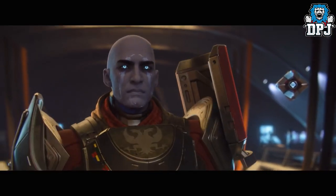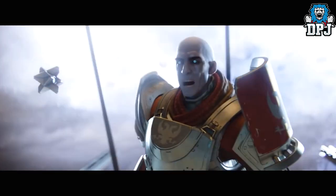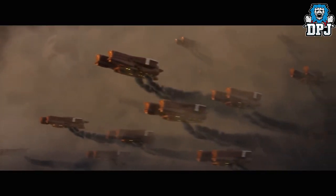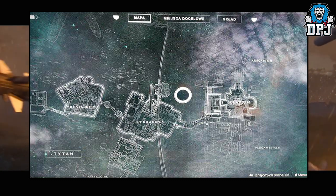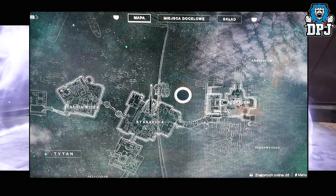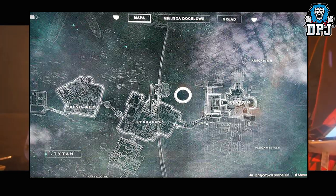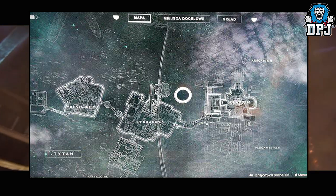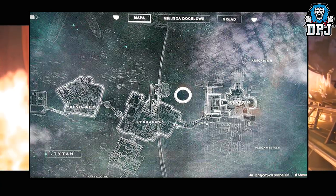If you want to watch the whole Luke Smith Q&A video, you'll find it linked in the video description. Next up, I have an image of the map Titan, also linked in the description. The map layout looks seriously interesting — there are 4 main areas, but flanking points from one area to another are not there. To get to the 4th area underground you must run through the 2nd and 3rd areas.